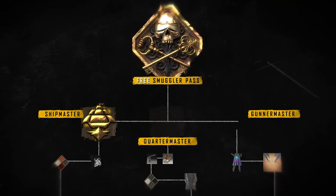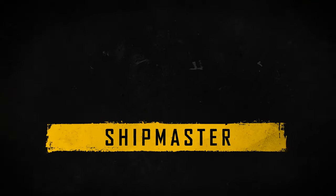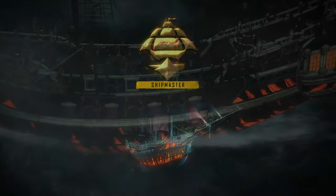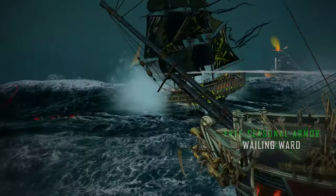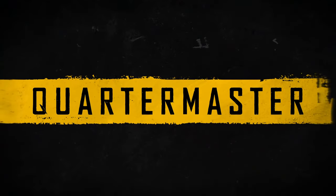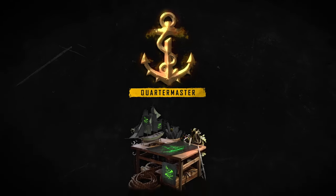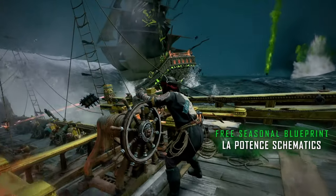The Shipmaster, Quartermaster, and Gunnermaster. Obtained from the Shipmaster, the Wailing Ward armor provides additional protection to your crew by reducing incoming damage and stamina depletion from Topsick attacks. The Quartermaster grants the La Potence Schematics, which reveals the weak points and boosts damage dealt to La Pest's fleet and his ship when you're in a group.